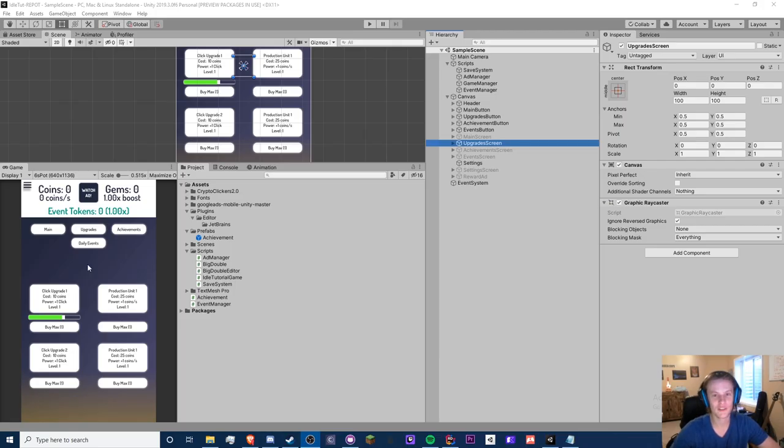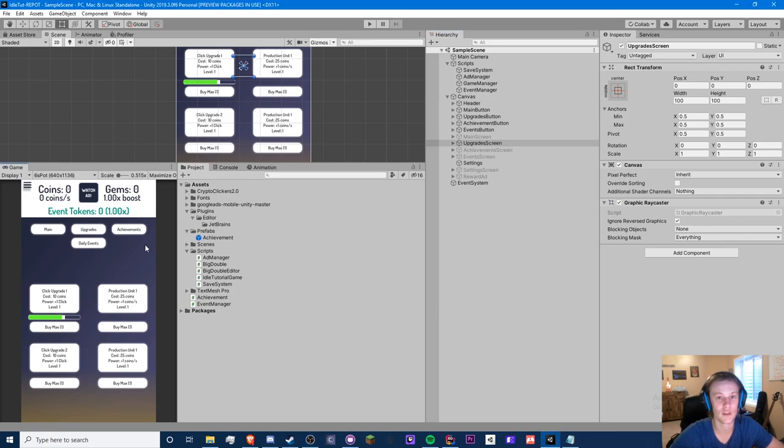Hello guys, Crypto Grounds here. Welcome back to another idle tutorial video. This is episode 20 and today we're going to be doing prestige currency or prestige stuff — specifically we're going to do some prestige upgrades.